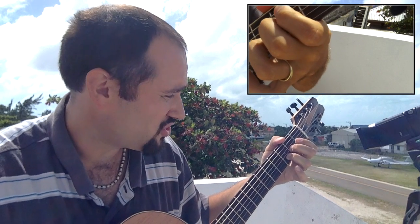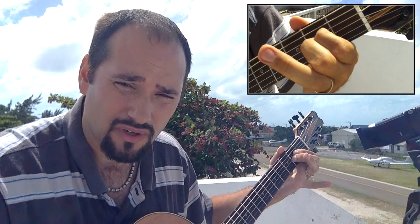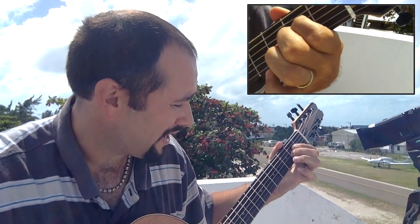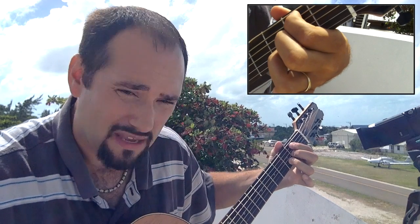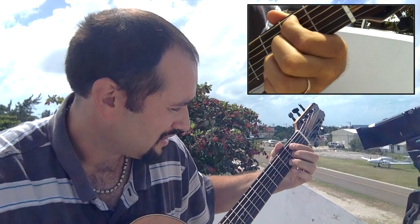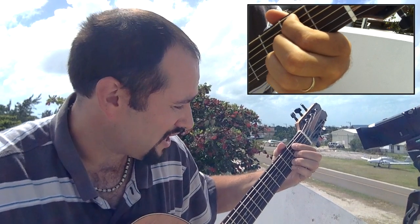We're going to switch to the A — those two fingers on the A. Now we're going to put the ring finger back and move the index finger for B minor. And the G now.